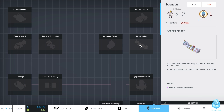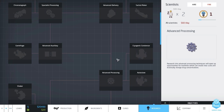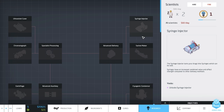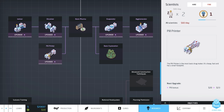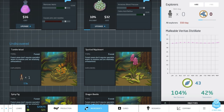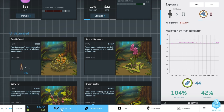I've never actually made the syringe injector. The sachet maker turns your drugs into neat little sachets which can be sold, giving a bonus 15 for each cure effect in the drug - but it doesn't tell me immediately how much I sell them for. The sachet maker is really good if you've got two, three, or even four cures in one drug. The syringe injector has increased combined value and effect strength compared to other delivery methods. We're now generating 21 per tick and that'll slowly go up as I do more research.